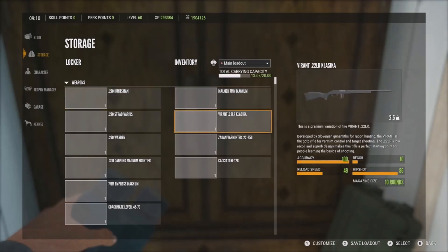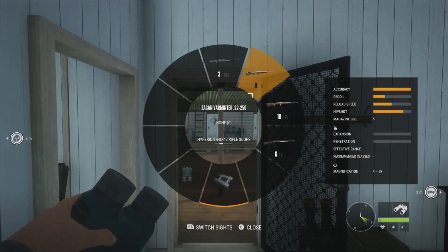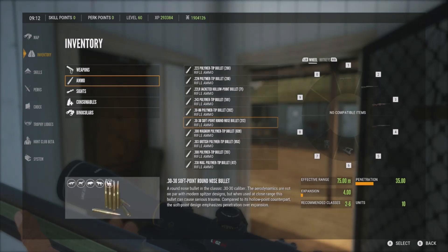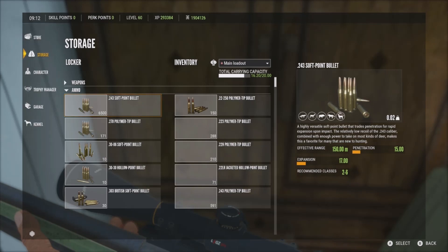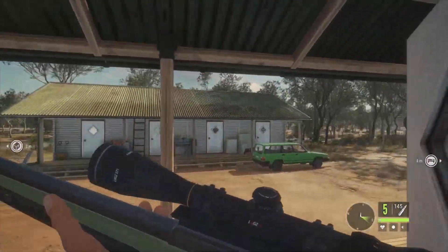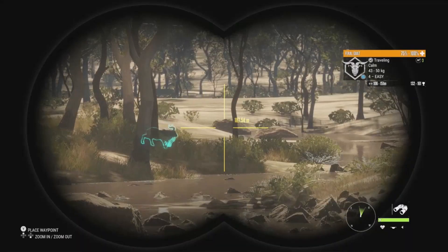Let's go to storage and get a better look by going to customize — won't customize it right now, probably do something later. It looks really cool and I'm excited to get it out and test it. Let's put our scope on and equip the ammo. Had to move it over from storage first — there we go, now it's in our guns. I saw some feral goats just outside the outpost on the hill, so we might test it on them, or maybe a kangaroo. A level 4 feral goat has estimates of 132 to 161.